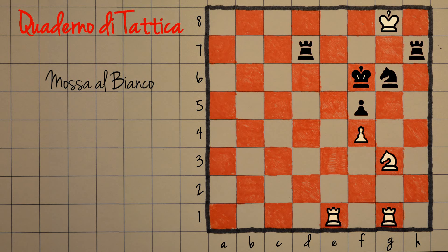Incredibilmente qui il bianco vince, e vince dando matto in tre mosse. Vediamo quindi quali sono gli elementi e i principi tattici da utilizzare in questa posizione.